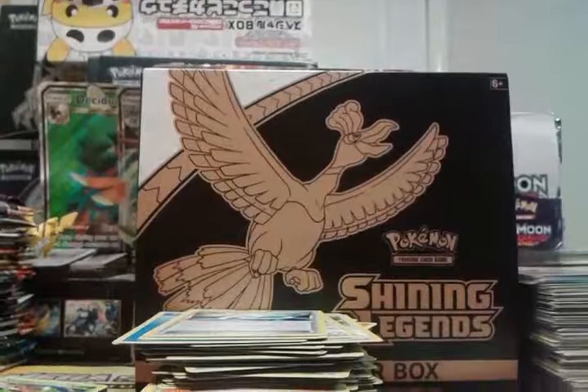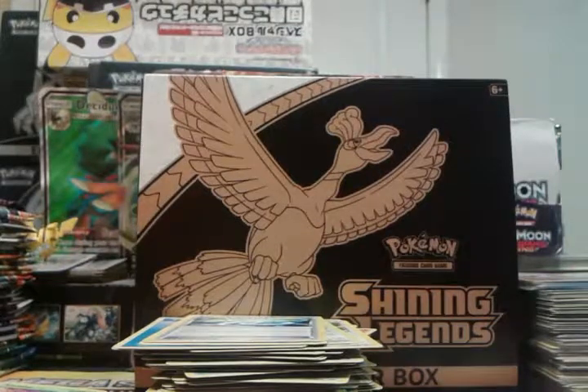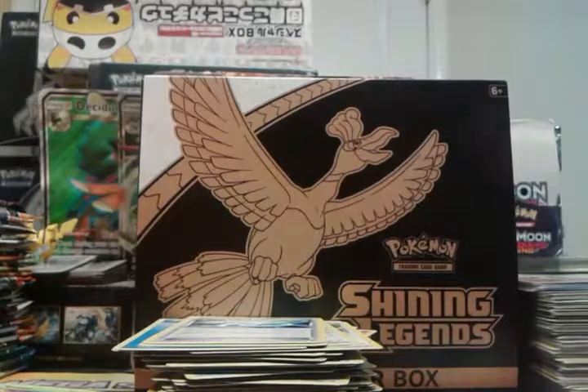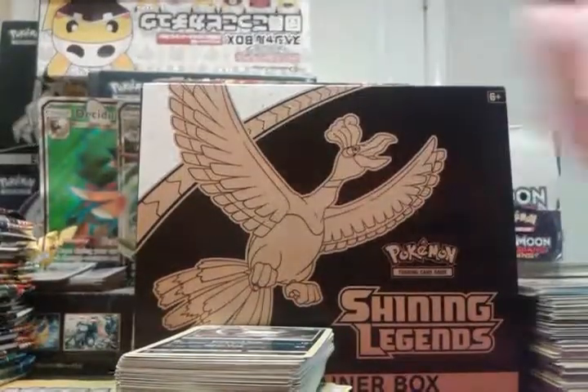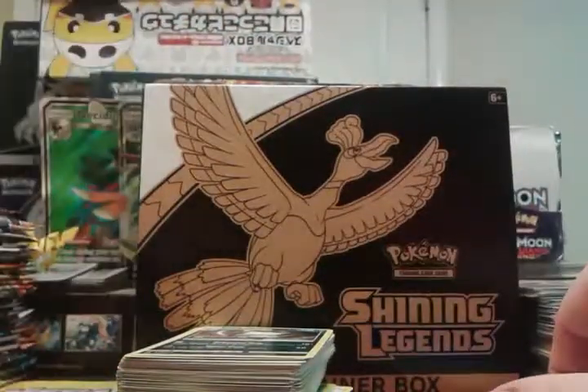So 35 and 11 makes 46, so roughly 50 out of 200 were rares or better. Got some old cards — let me pull those out. I got out all the Wizards of the Coast cards: 1, 2, 3, 4, 5, 6, 7, 8, 9, 10, 11, 12, 13, 14, 15. Fifteen Wizards of the Coast cards. And I did miss one rare so I guess I had 12 rares.